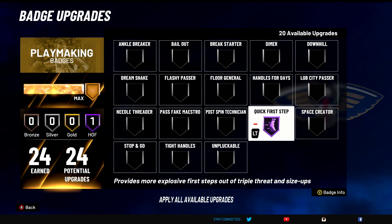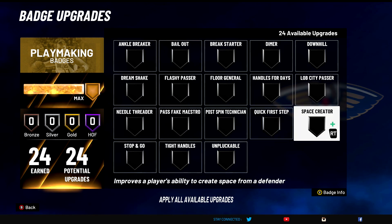Quick First Step — S tier of course. Amazing badge — just lets you explode out of your first step, you're very very quick. Pretty much lets you speed boost as a center if you got it up high. A very amazing badge.